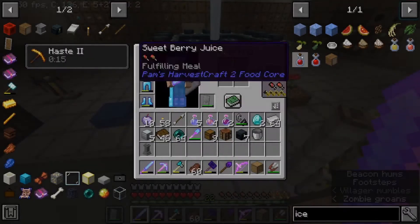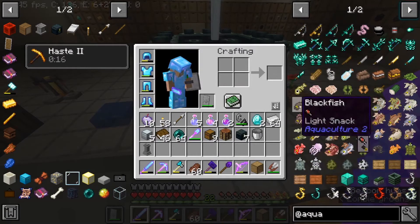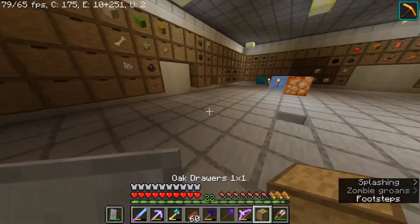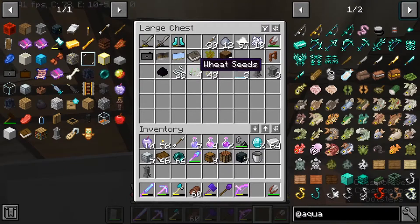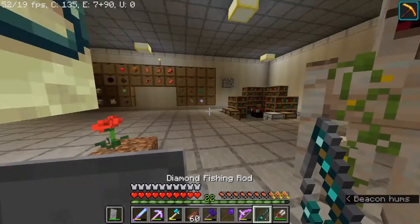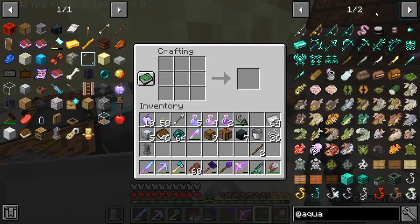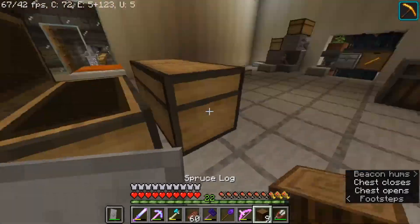I want to explore the Aquaculture mod I added. I never really do any fishing, so I'm going to make a diamond fishing rod. Got some string, iron, and diamonds — let me see what it's all about. I need sticks too. It seems to work pretty well. You can also make a better hook and get worms and baits. I'm going to try making a worm farm.